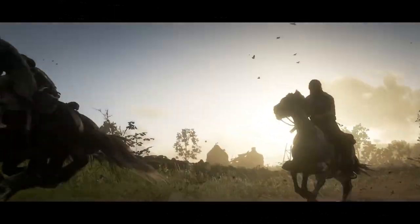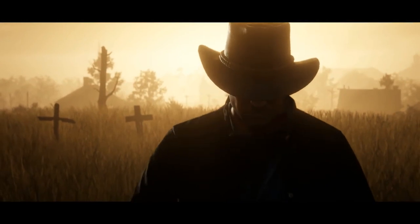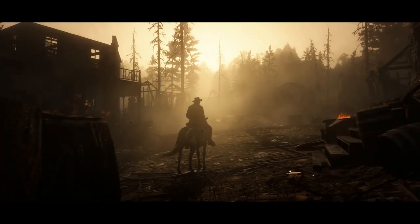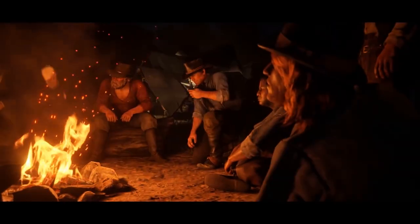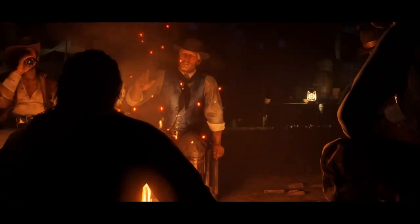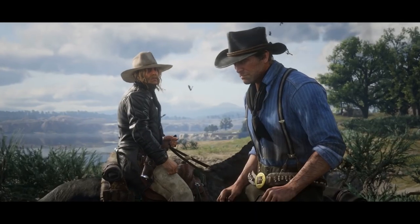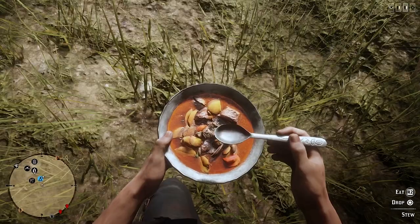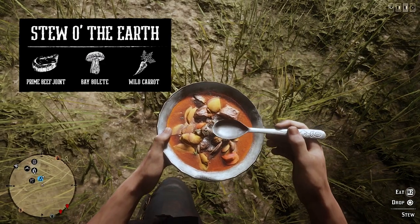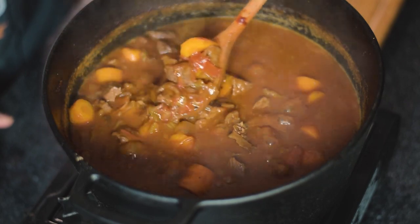For those unfamiliar with the inspiration for today's recipe, Red Dead Redemption 2 is an all-time best-selling vast open-world game set in the 1899 American Wild West. It tells the story of a gang of outlaws and their turbulent journey. The game has a multiplayer component where players can engage in many of the time-appropriate activities, both wild and mundane. Today we're making one of the 15 special stews a player can cook at their campsite using the three ingredients one can find in the game, as well as augmenting the recipe to get it as close as possible to what this stew might have been like during those times. So let's get started!